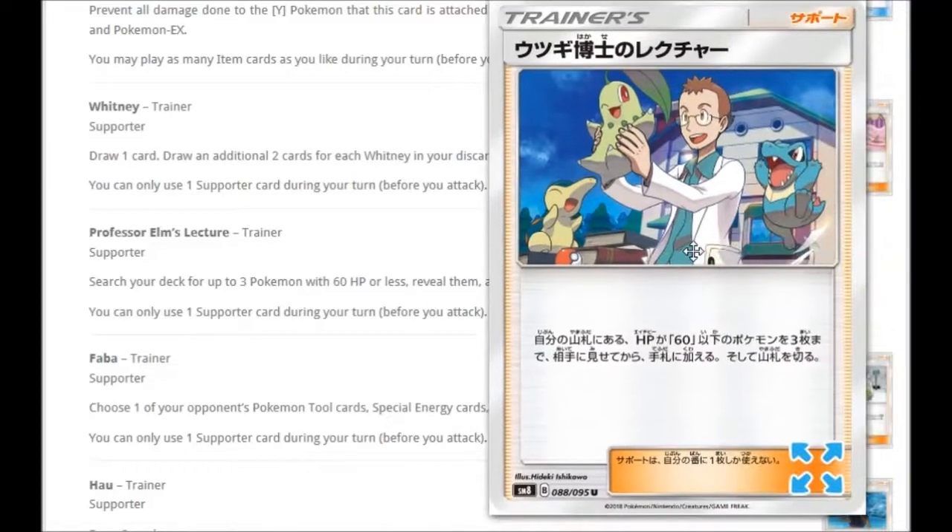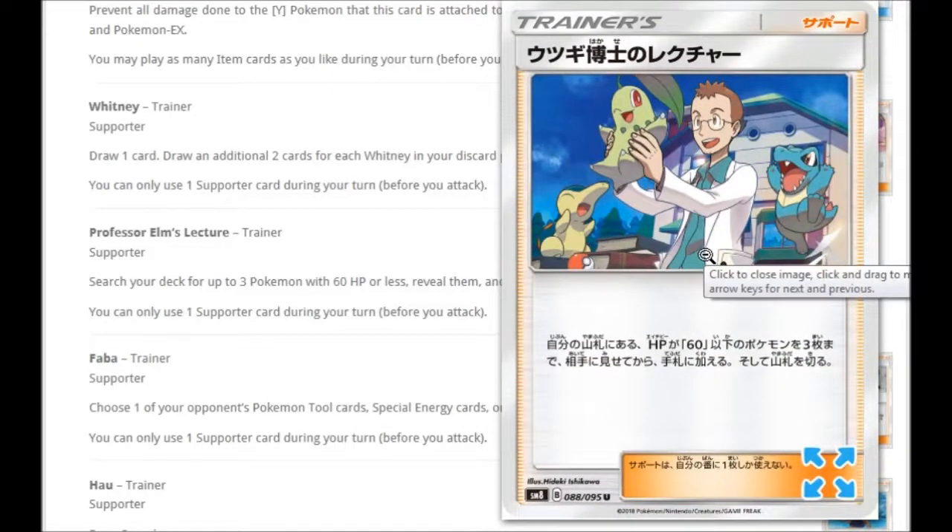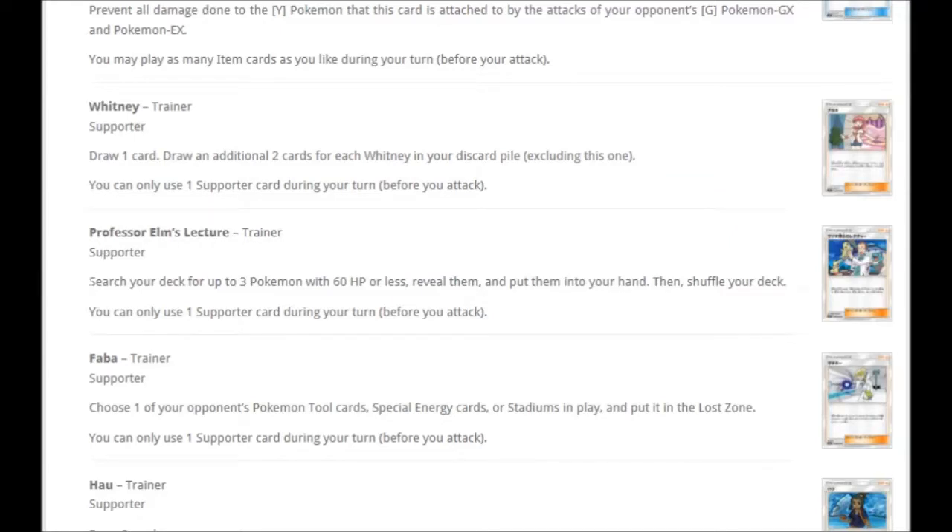Guys, you missed Brigette? Say hello to the Brigette replacement. Say hello to possibly my favourite card from this set — it's got Totodile on it, I'm so happy. We've got Professor Elm's Lecture. What does it do? Search your deck for up to three Pokemon with 60 HP or less, reveal them, put them into your hand and shuffle your deck. Goodbye to Brigette, hello to Professor Elm's Lecture. This allows you to get Rockruffs, Zoruas, plenty of basic Pokemon with 60 HP or less. Your Pokemon Fan Clubs? Get rid of them — unless you do want GXs. Maybe you want to play Apricorn Maker. But Professor Elm, I think, is going to be a big staple when this card comes out. Very, very interesting indeed.